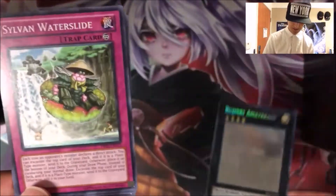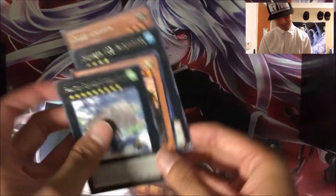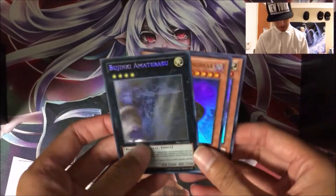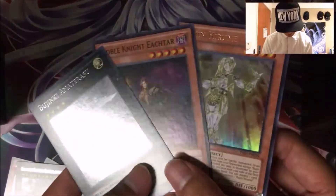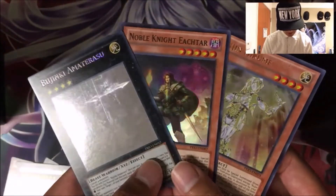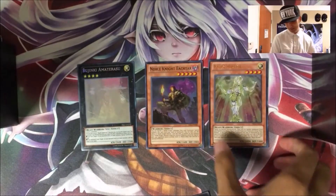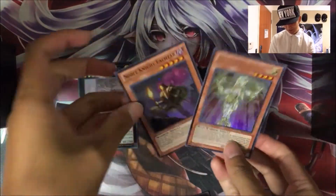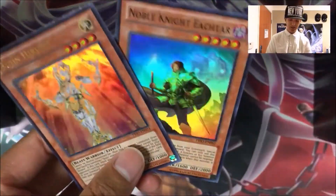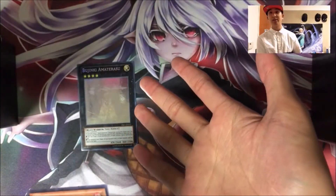Oh my god. So yeah, let's just do a recap. These are the rares, and these are the amazing foils I got: Bujin Hirume, Noble Knight Echtar, and Bujin Ki Amaterasu. In this video I'll be giving away two foils — the Noble Knight Echtar and Bujin Hirume — because I honestly want to keep that Ghost Rare for myself.